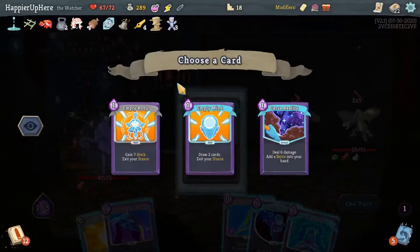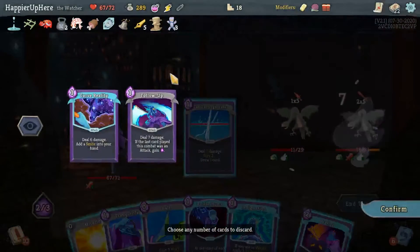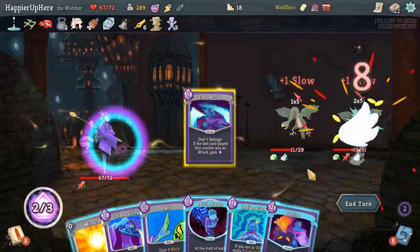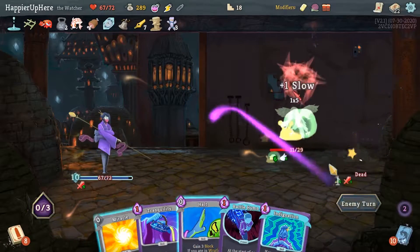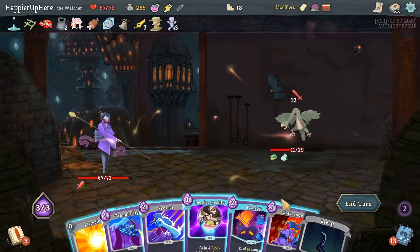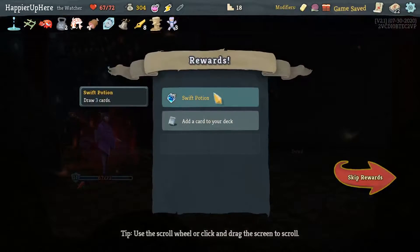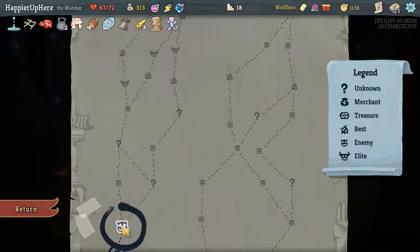Let's do Fear No Evil, Indignation - that's not a good idea. Let me do Discovery first - Empty Body, Empty Mind. Let's do Empty Mind and then Cut Through Fate. Carve Reality - actually, Follow-Up is good to get this guy to the ground. This will give me enough block. Let me just kill this guy. These fights can take forever if I don't have good AoE cards, which I don't. Let's just play Crescendo just so that the Regret also deals less damage. We got a Swift potion, Follow-Up, Empty Body. Let's go for another Follow-Up, potential Collector bonus.